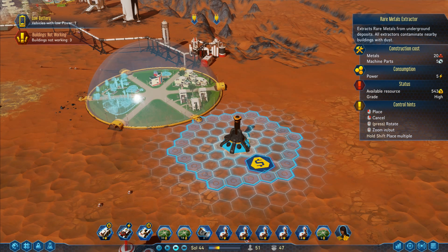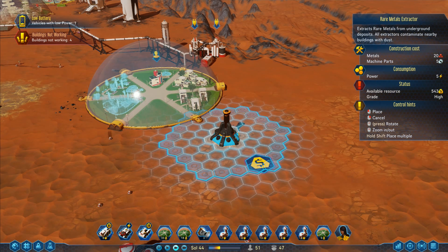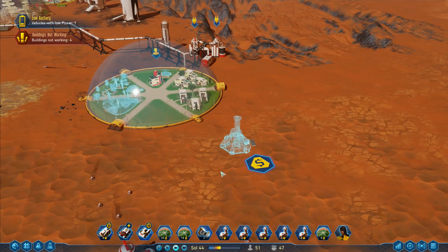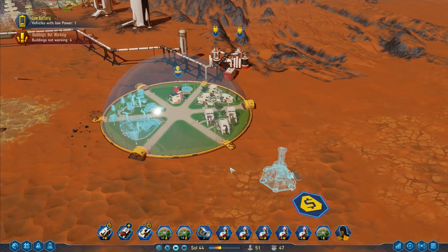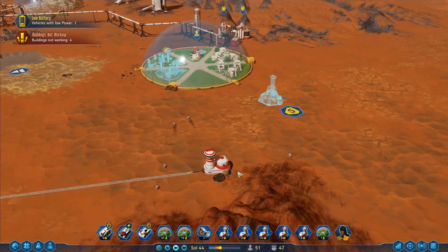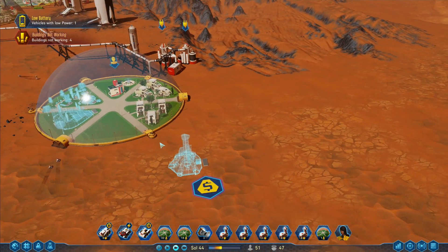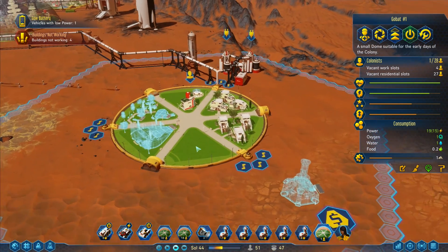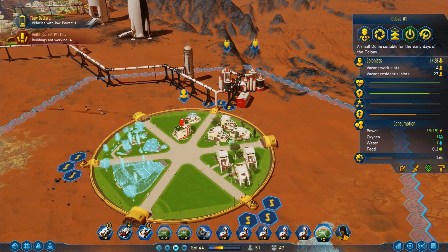I've got power there so I can take power straight out of the dome — it runs through the dome. Unemployed people over there, one colonist here. That one there hasn't got anybody, neither has that one. Zero there — one red. A resident on their way!